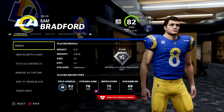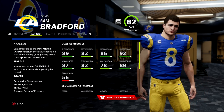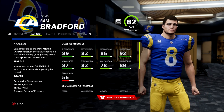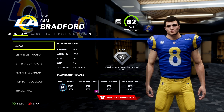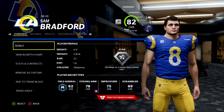Under center we have Sam Bradford — Sammy Sleeves. He was an 85 in Madden 12, but with different attributes in Madden 22 it kind of came out as an 82 overall, so we're short-selling Sam a little here as he goes into his second year out of Oklahoma.